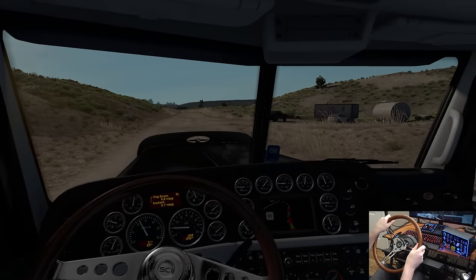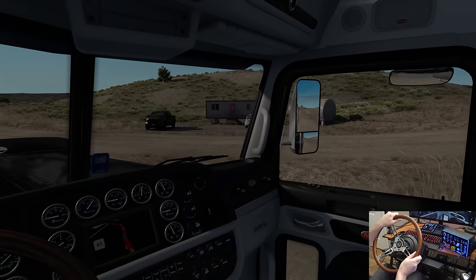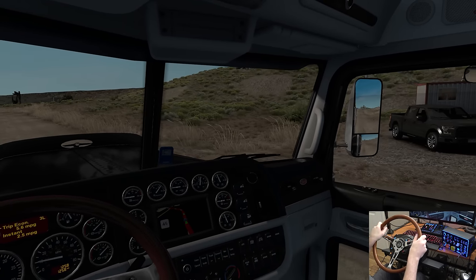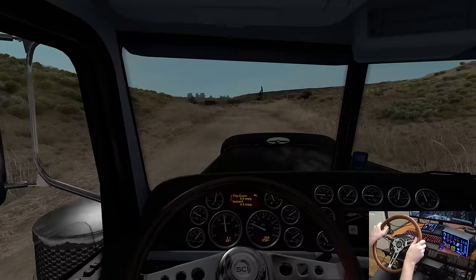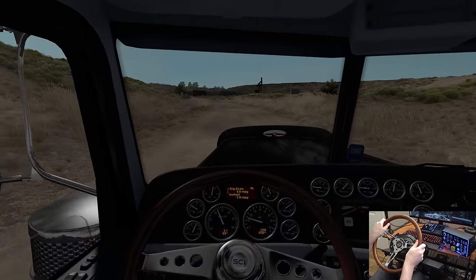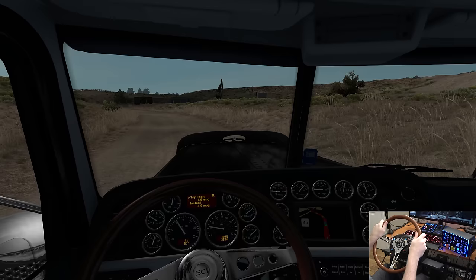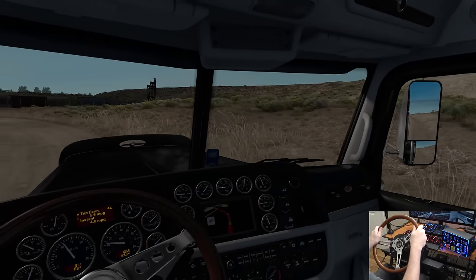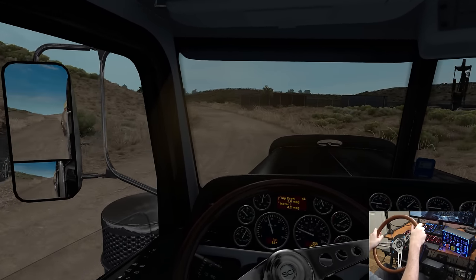I woke up today and had Etta in my backyard. Etta is a category one hurricane, which I think just got downgraded to a tropical storm again. And yeah, this is a rough road — bumpy — but it's early in the morning, so we should have a nice run all the way down the Million Dollar Highway today.